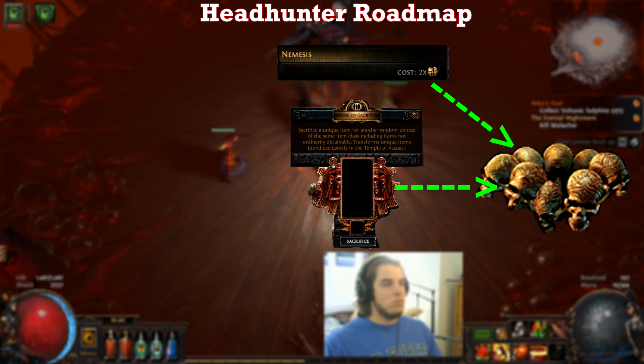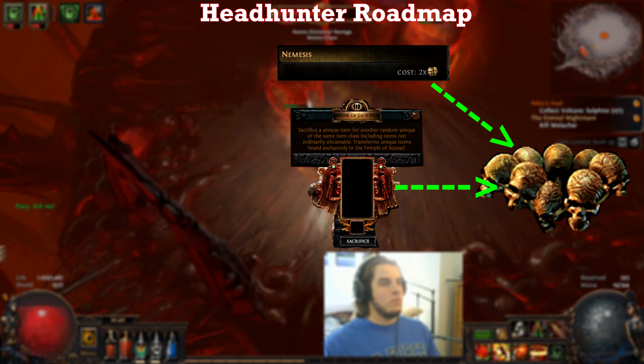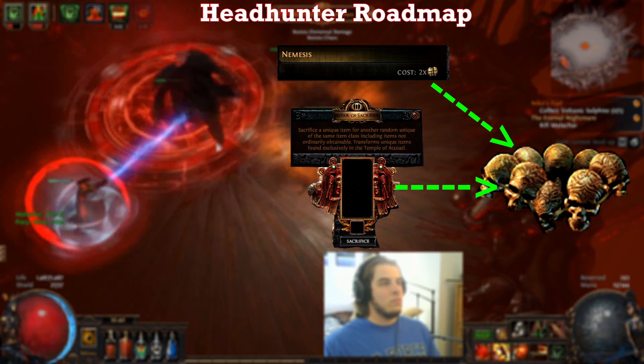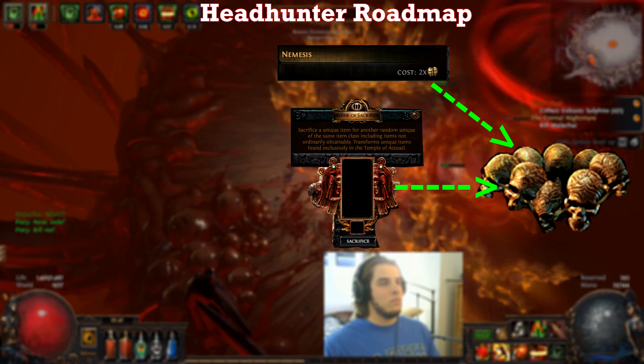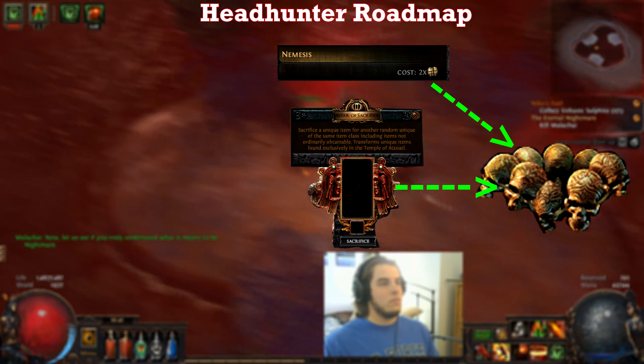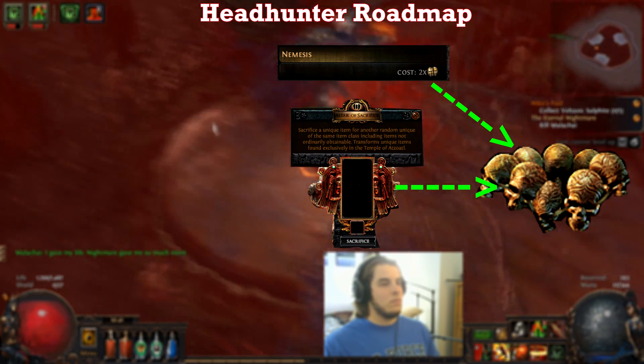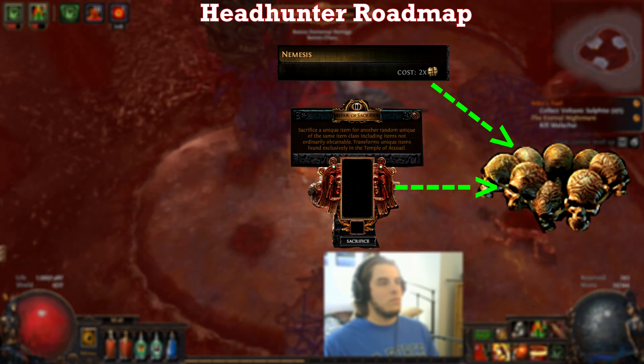The second way is to use the Temple's Sacrificial Chamber, specifically level 3, which requires a certain base type for sacrifice, and the result will be that base type and only that base type. For example, if I sacrifice a unique belt like a Worm's Molt, then it will only give me another unique belt. It does not guarantee a leather belt specifically, but it still cuts down the odds drastically of getting what I don't want.